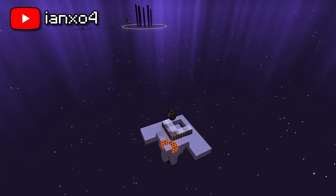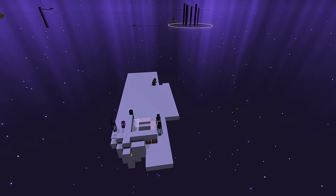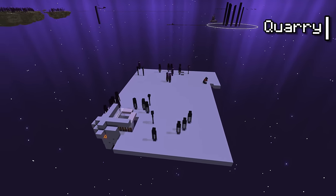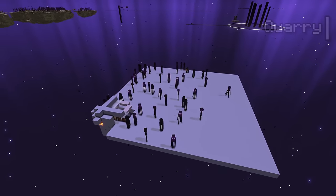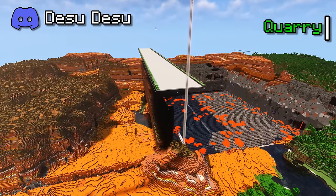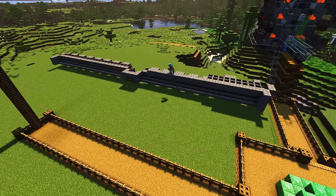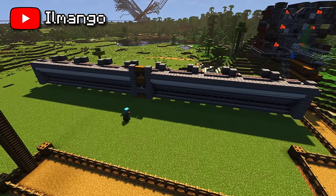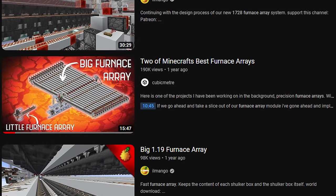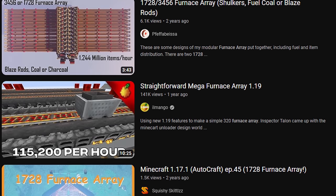Next up is the copper farm, located in the End dimension. It works by using reinforcement zombie spawning and drowning them to be converted before getting killed by the player. Pretty simple platform and some water in a tunnel. This will be a common theme throughout this video but I have literally zero use for this farm since I already got all the copper I need from my quarry. Its only purpose is existing, to have every farm, not to run it. I do need to smelt 1.7 million raw copper though and a furnace array of this size is not going to cut it.